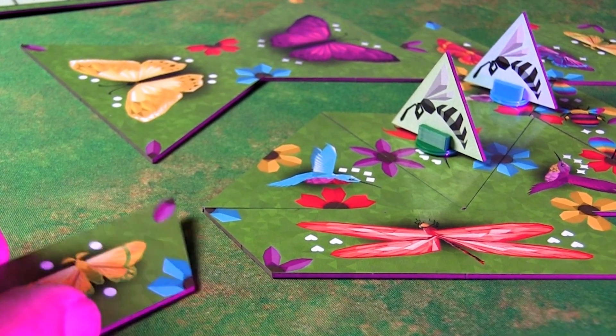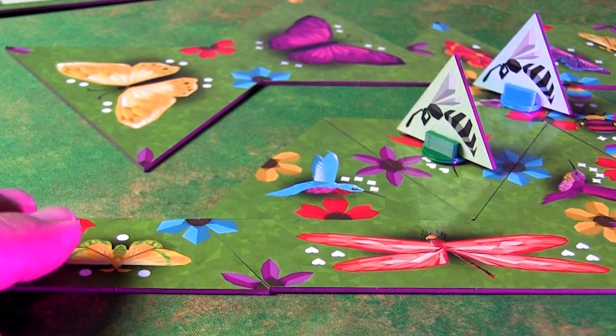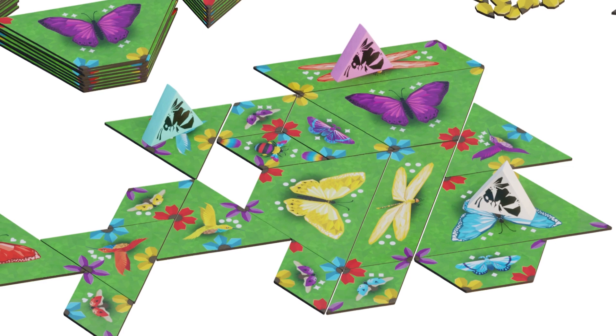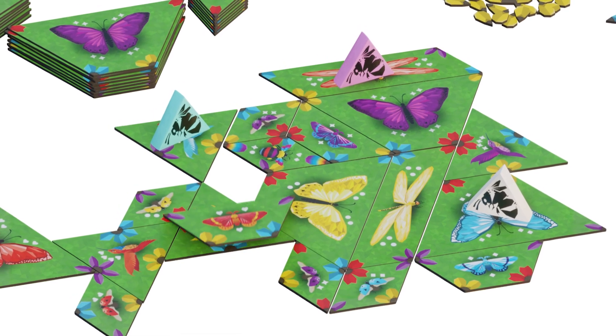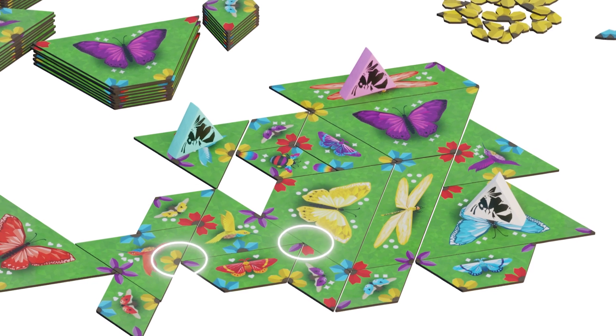With each turn, you will strategically place uniquely shaped tiles, aiming to match flowers and earn precious petals. But it doesn't end there — it's about nurturing the ecosystem by providing the right flower to each fluttering critter, so it can spread its rich pollen across the land.